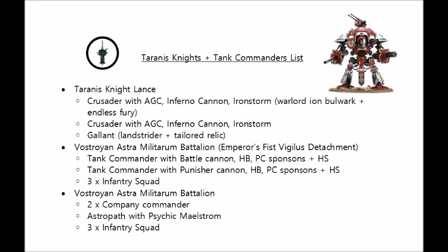To start with, we have two Knight Crusaders, armed with my favourite loadout of Avenger Gatling Cannon, Inferno Cannon, and Iron Storm Missile Pod. These will generally sit in the middle of the army, hovering at about 36-inch range, dealing out damage to enemy tanks and infantry alike. If I'm going second, I will almost always try and outrange most of the opponent's guns, and advance up with that big 12-inch movement to get within range on my first turn. The Iron Storm Missile Pods are pretty useful as they'll allow the knights to chip away at enemy infantry camping on objectives out of line of sight, or if there are none of those, they're not bad firepower against virtually any target in the game.